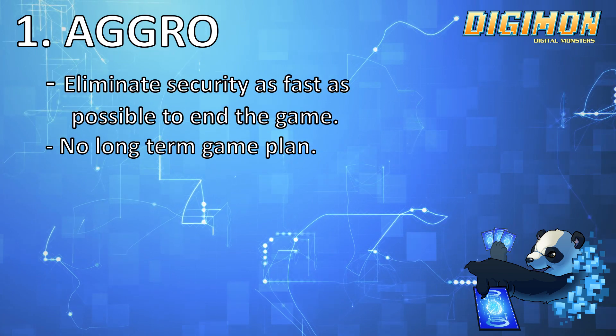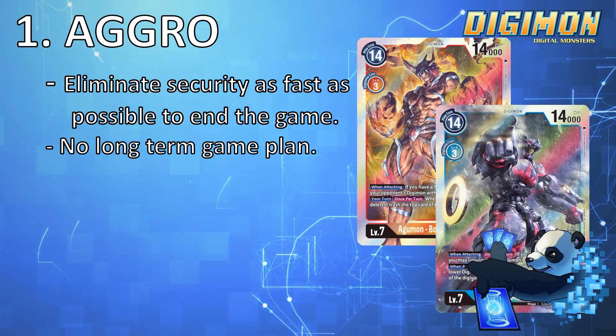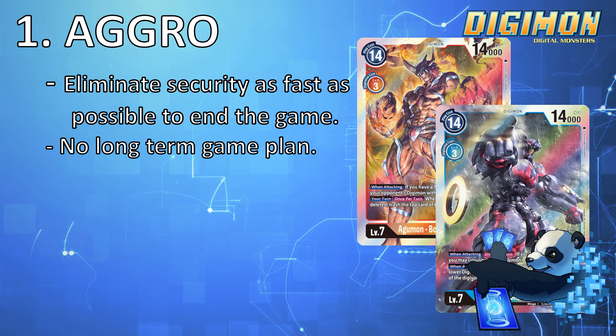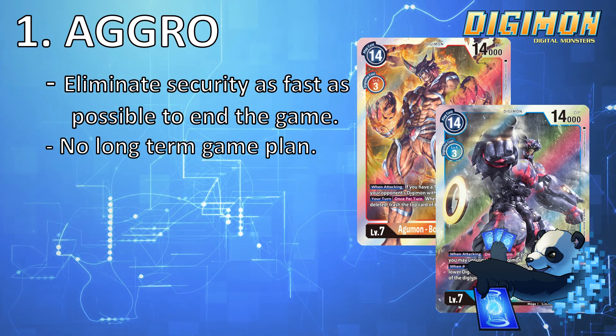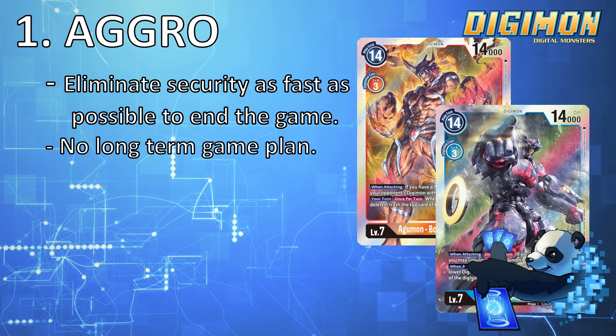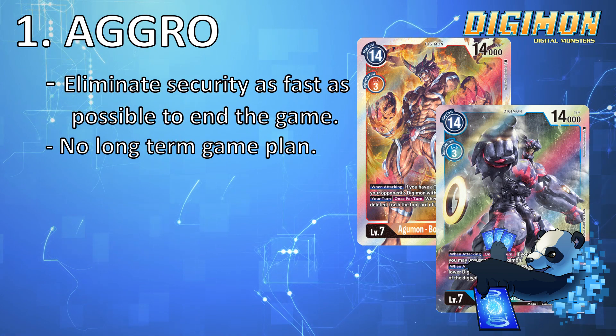Example decks in the BT-6 format would be Agubond and Gabubond. Their entire purpose is to find their tamers while popping smaller bodies out to chip at security for big plays when they go into their bonds. Tendencies I have observed with individuals who play Aggro decks are those who lack patience and tend to want the round to be over quickly — which I can't blame them if they want to get food in between rounds.